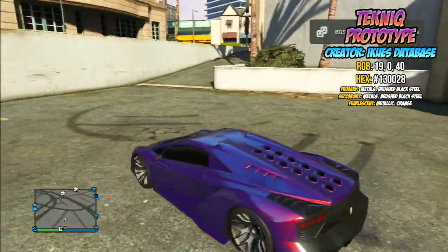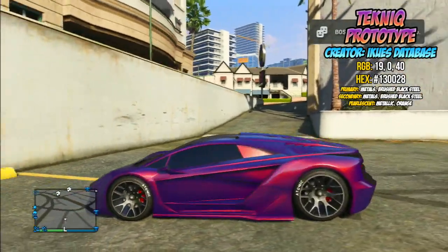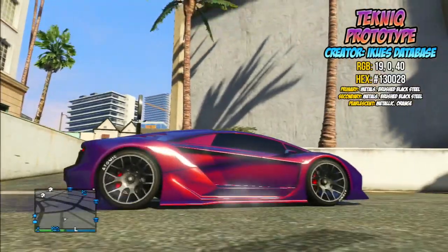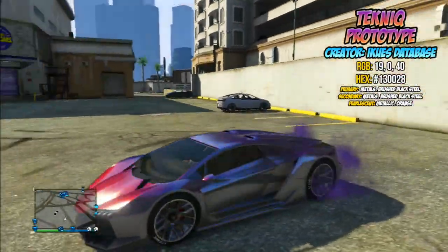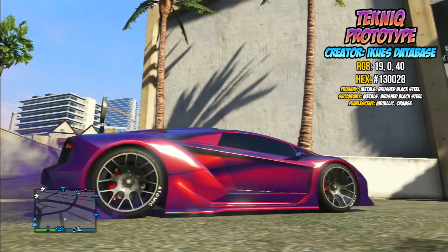This is going back to my Technique showcase. My Technique colors were colors that were made with brushed steel, brushed black steel, any of the metal colors available — the golds, whatever. This one's with brushed black steel and this is Technique Prototype Part 2.